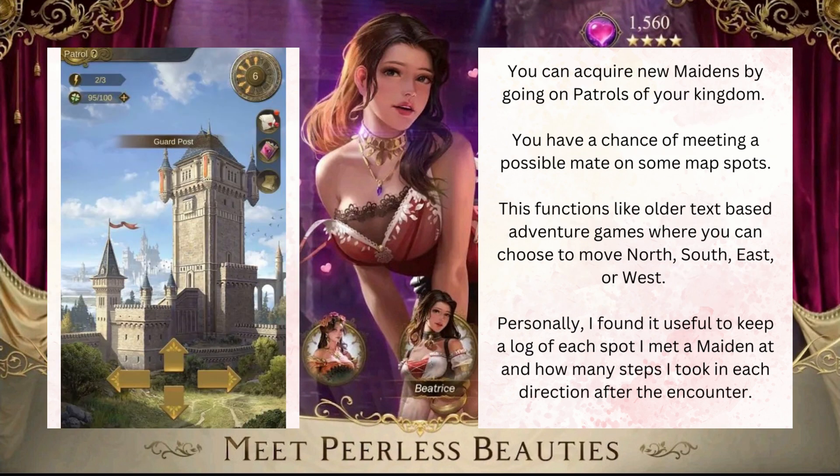You can acquire new maidens by going on patrols of your kingdom. You have a chance of meeting a possible maid on some map spots. This functions like older text-based adventure games where you can choose to move north, south, east, or west. Personally, I found it useful to keep a log of each spot I met a maiden at, and how many steps I took in each direction after the encounter.